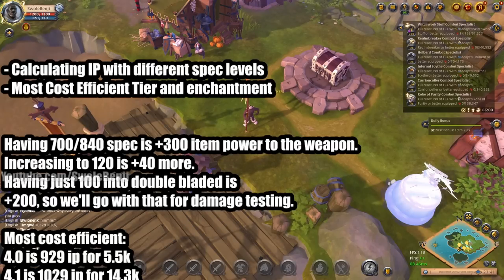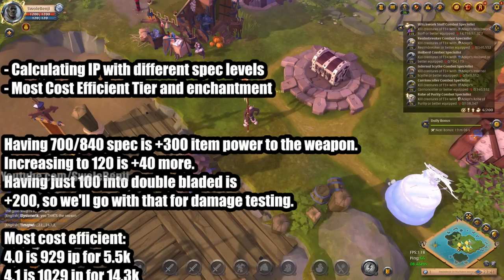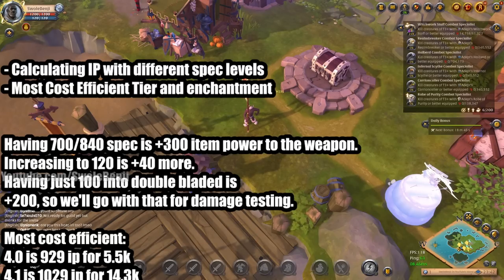Next up, calculating the IP with different spec levels. If you have 700 out of 840 spec — meaning level 100 in the entire Quarterstaff weapon tree — you will have about plus 300 item power to the weapon. If you increase it to 120, the weapon itself is plus 40 more, but that's way too expensive and most players don't bother. If you just have level 100 Double-Bladed, that's a plus 200 to your item power. For the results of this test, we're going to assume you leveled Double-Bladed to level 100, giving you 200 bonus item power for these next calculations.